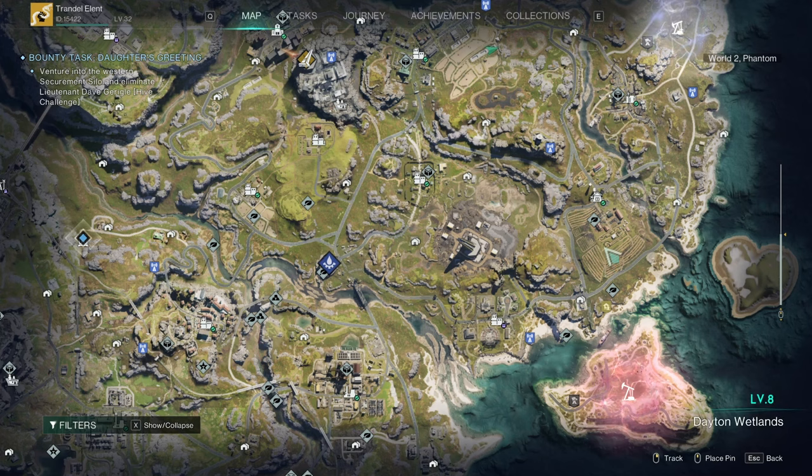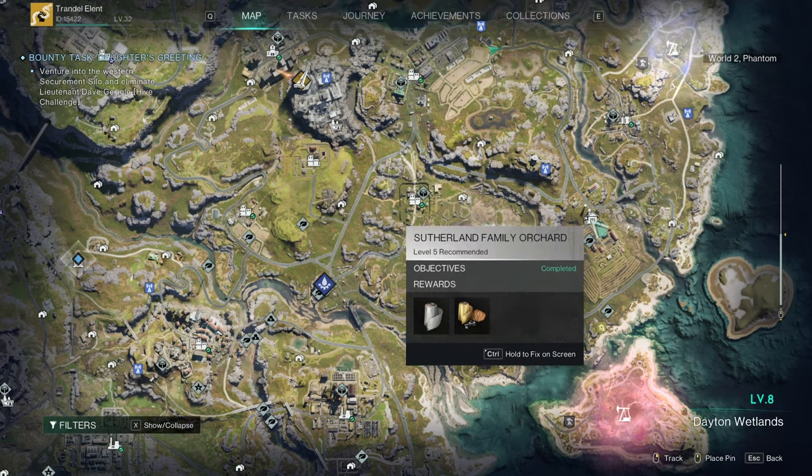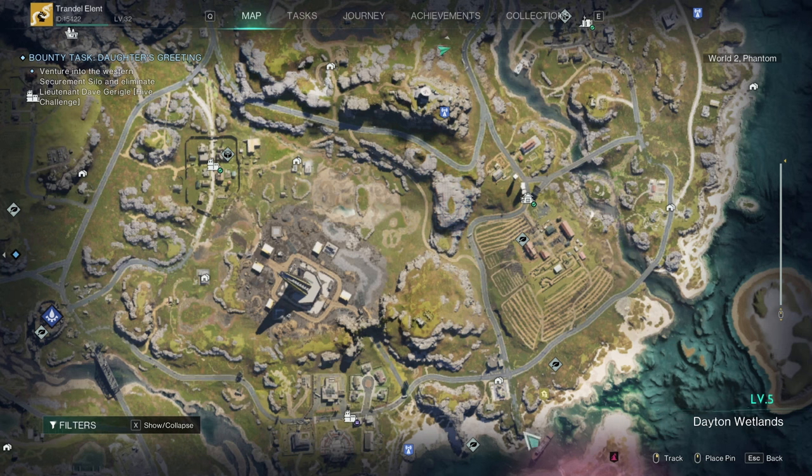For beets, there's only one location I know of so far to reliably find them — over here at the Sutherland Family Orchard, right next to this facility. There are quite a few beets in this area; you can easily grab six to ten at a time. This area would actually be a really decent place to build a base — you'd have access to fresh water, salt water, and the beets, plus all kinds of other vegetables.